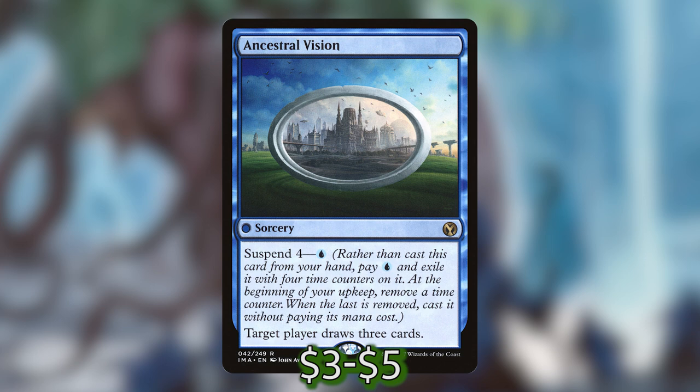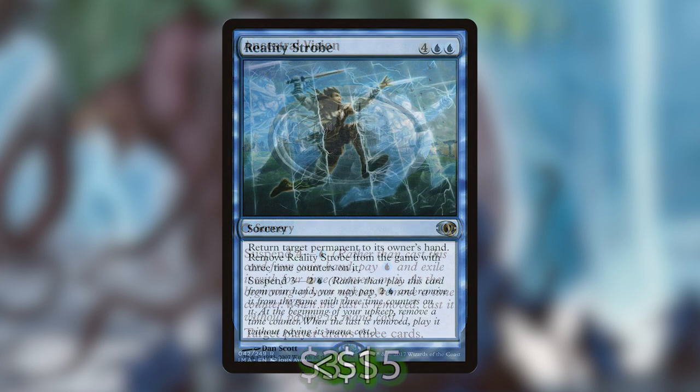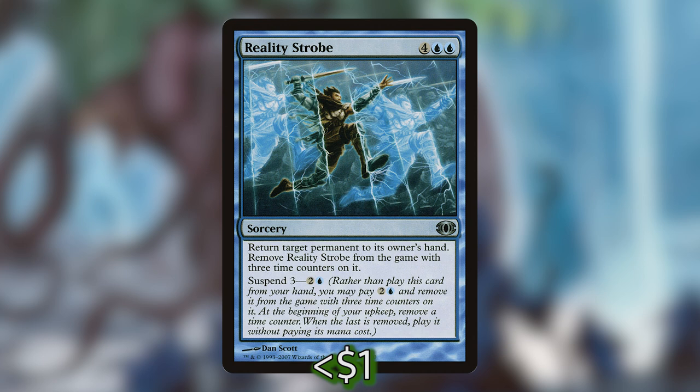And lastly, Reality Strobe is four blue-blue — return target permanent to its owner's hand, then remove Reality Strobe from the game with three time counters on it. You can also Suspend it for two and a blue. When you cast it, you return a permanent to its owner's hand, it exiles itself with three time counters, and it just perpetually repeats — you can cast it for free every three turns, draw cards from Vega, while returning permanents to their owners' hands.